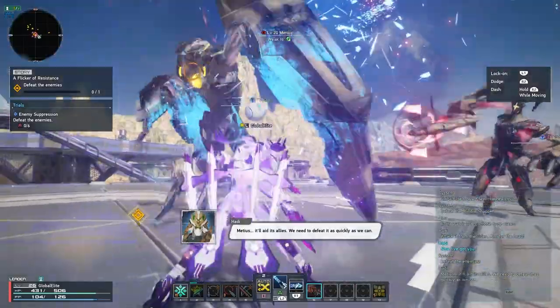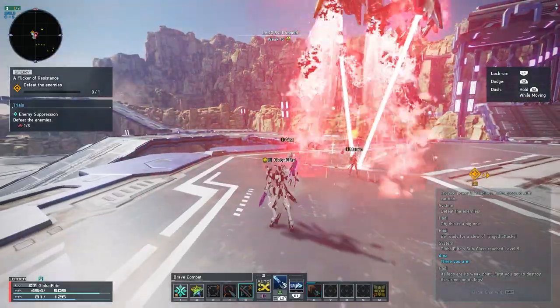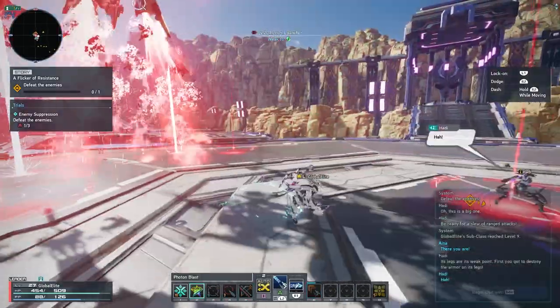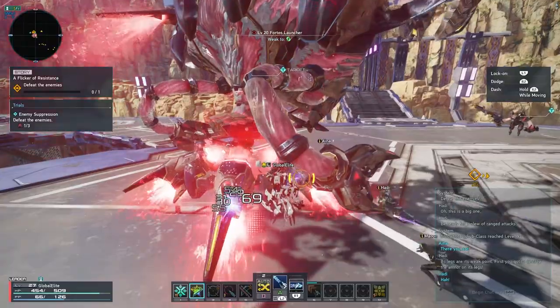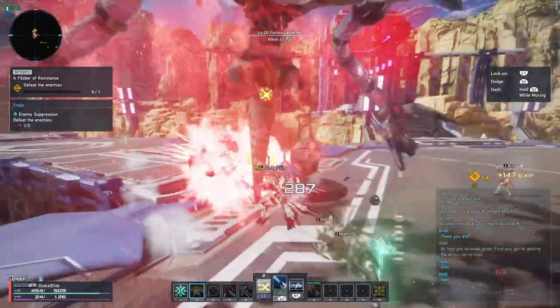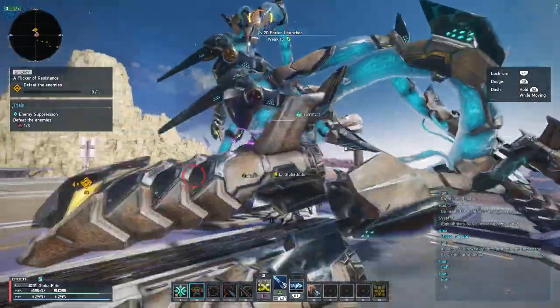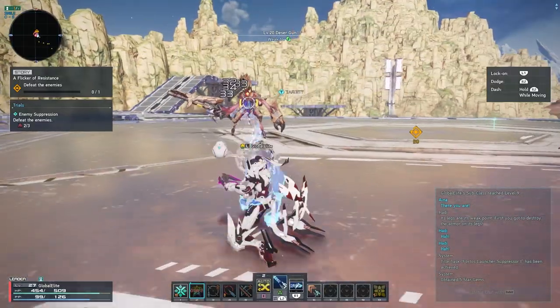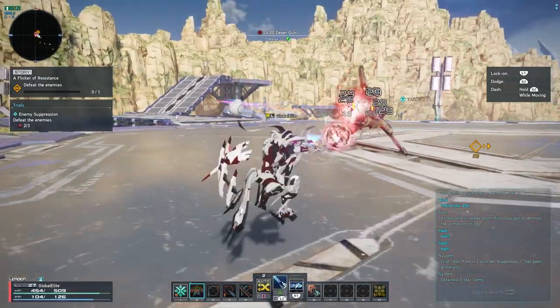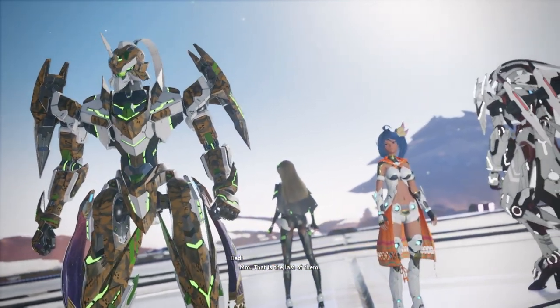Quest clear! I want to try the hail bullet skill. Nice — my gunner is level 8. Now I have the gunner ultimate. That's pretty cool, but not the best. I still like the fighter one way more — the fighter using a sword is so much better in my opinion. Gunner is really only for close range honestly. Another cutscene — the cutscenes are pretty nice though.